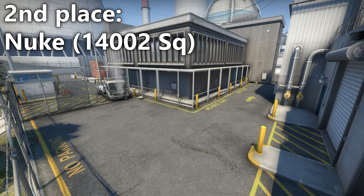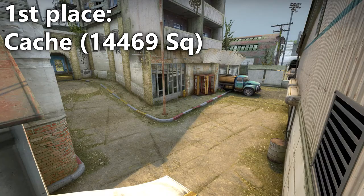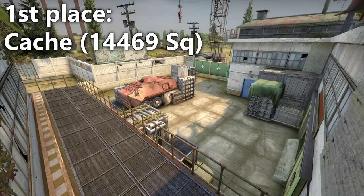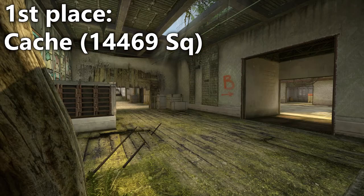But if Nuke isn't the largest map then that leaves Cache. Cache has large empty spaces, large spawn areas, large mid, large bombsites, large entrances, two bombsites. Cache is just a large map.